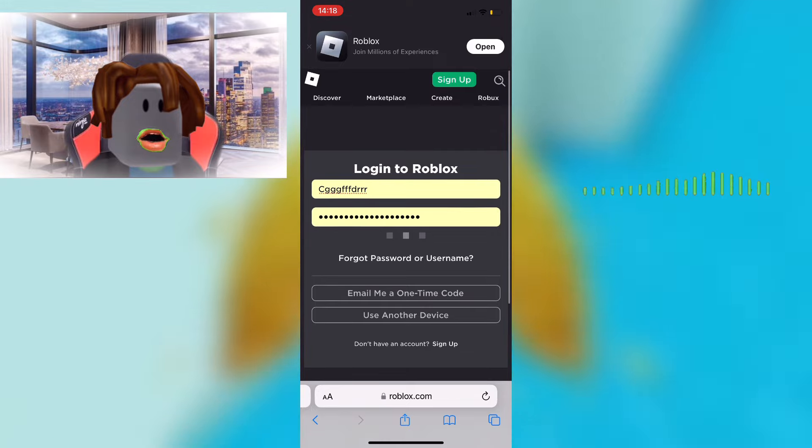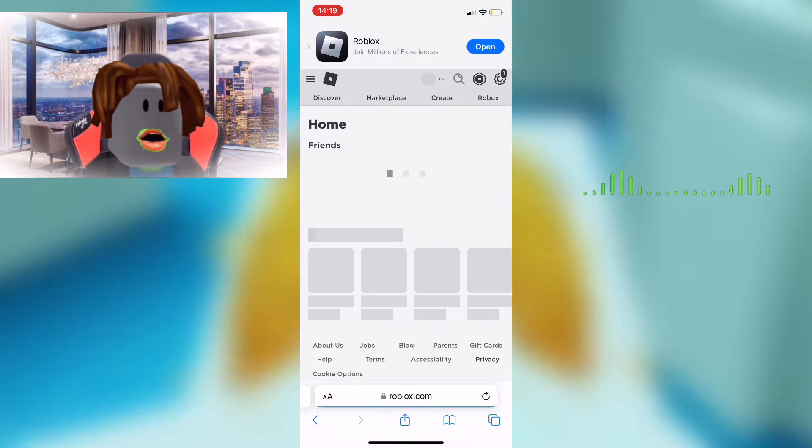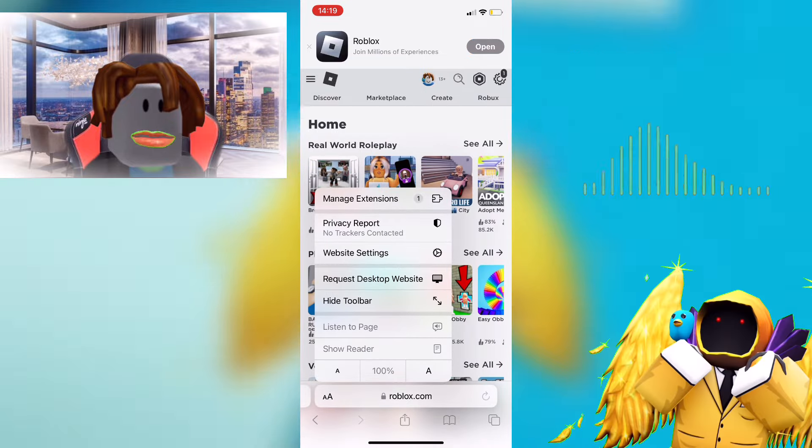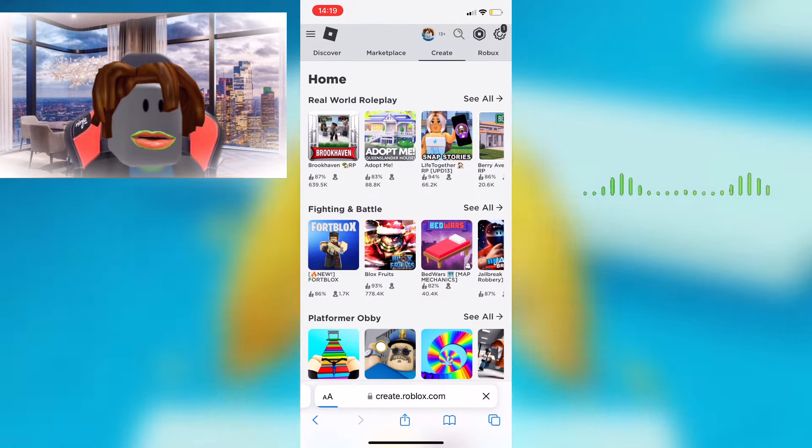Log in using Face ID, then click Login. Next, tap the capital A and lowercase A icon in your browser, then click 'Request Desktop Website.'